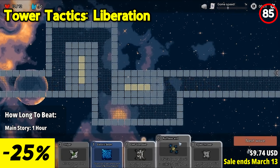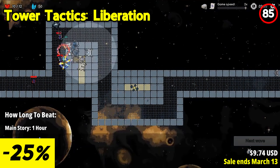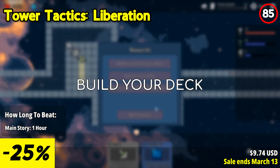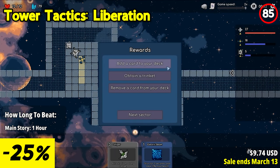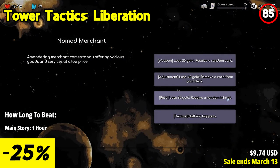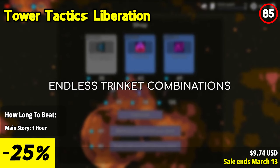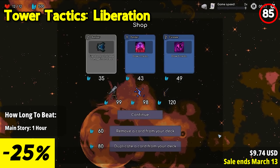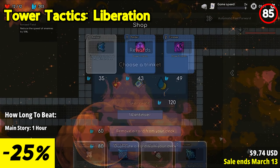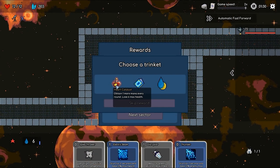Tower Tactics Liberation introduces a groundbreaking fusion of deck-building roguelikes and tower defense, offering an innovative gameplay experience where strategy and quick thinking are paramount. Navigate procedurally generated maps, each presenting unique challenges and opportunities. Customize your approach by selecting different paths, building diverse decks, and adapting to changing environments. With every game being a fresh adventure, you'll never face the same challenge twice.